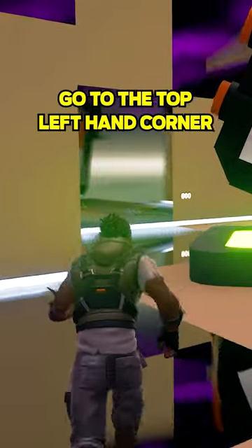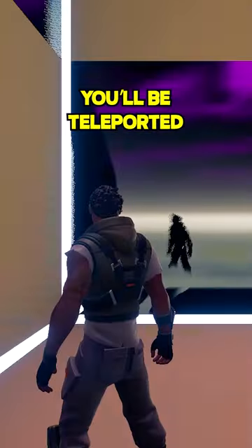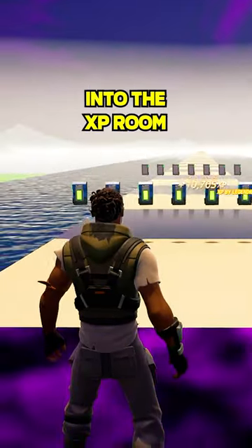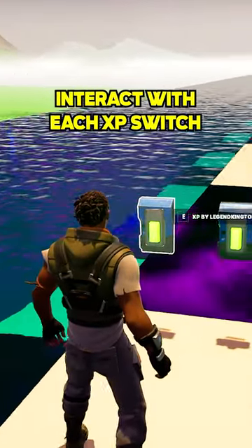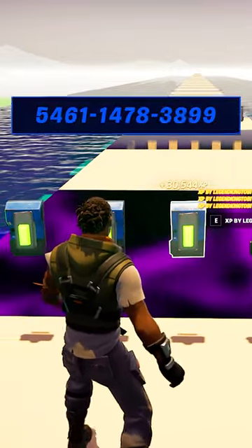Go to the top left hand corner and find the number 600. Interact to start the timer. Once the timer finishes, you will be teleported into the XP room. Interact with each XP switch and you will now start earning 10,000 XP per second. Map code on screen.